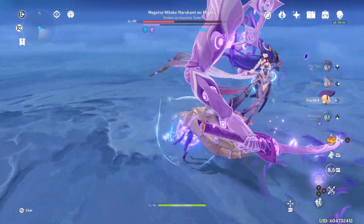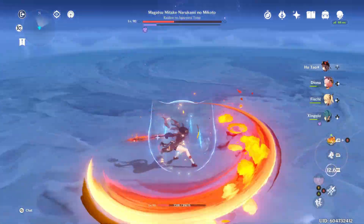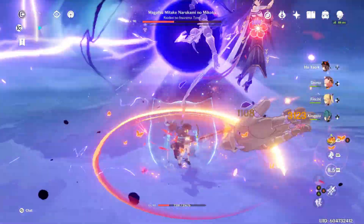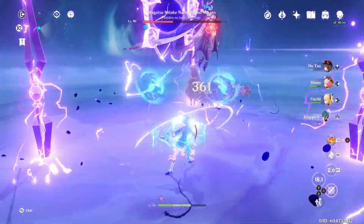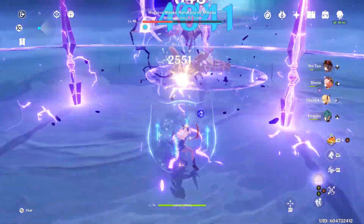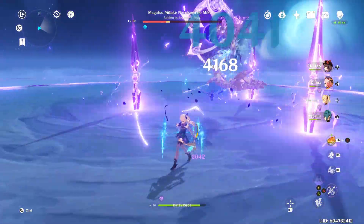After you survive that, or whatever else she has done, just keep attacking her, repeating the process. She'll also do this move where she puts down pillars and it'll push you back. Having a ranged character can help a lot right here, because you can still hit her while you're getting pushed back.